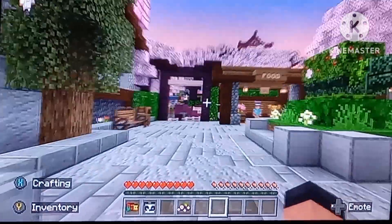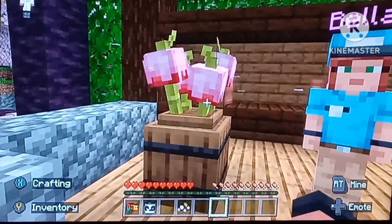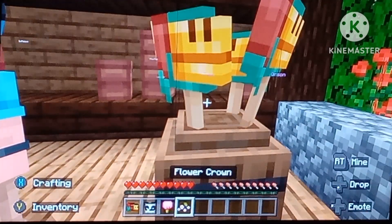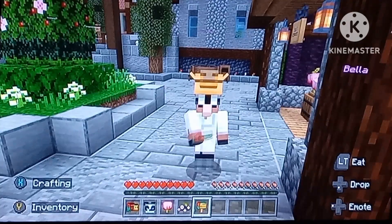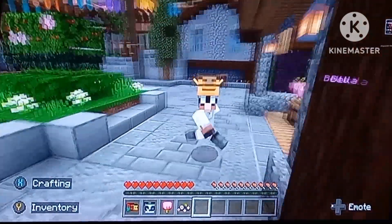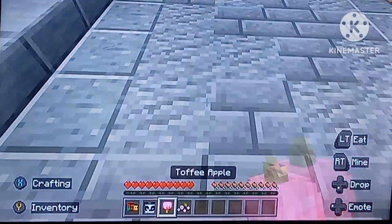I also have the camel hat which looks really good, it just kind of looks squished — that's the only thing I don't like about it. And if that wasn't enough, look at this food! A toffee apple or a sniffer's ice pop — let's eat it! Yum! It gave me swiftness for a bit. What does the toffee apple do?